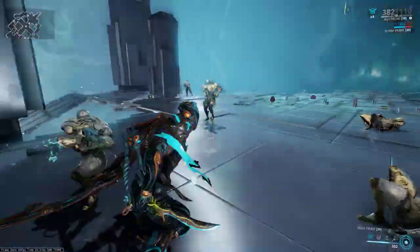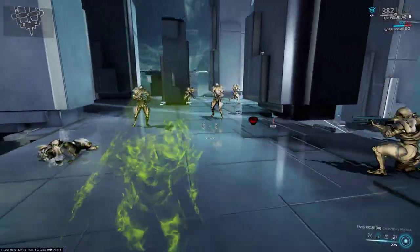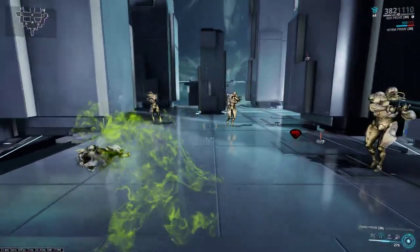The second ability is Smogbomb. You throw a Smogbomb on the ground, stagger a few enemies, and you stay invisible for quite a while.